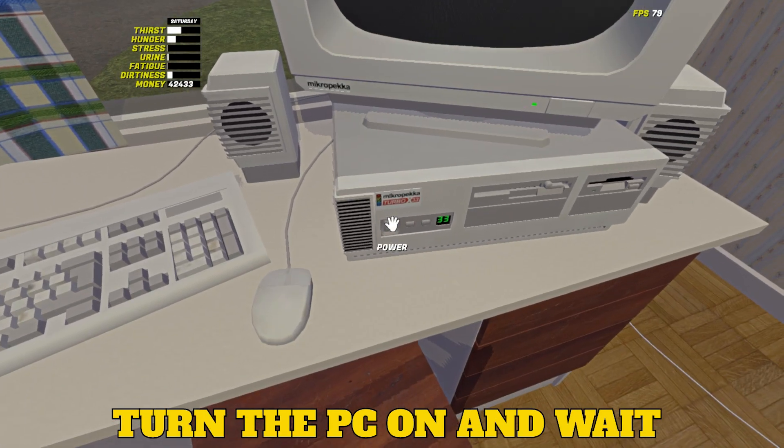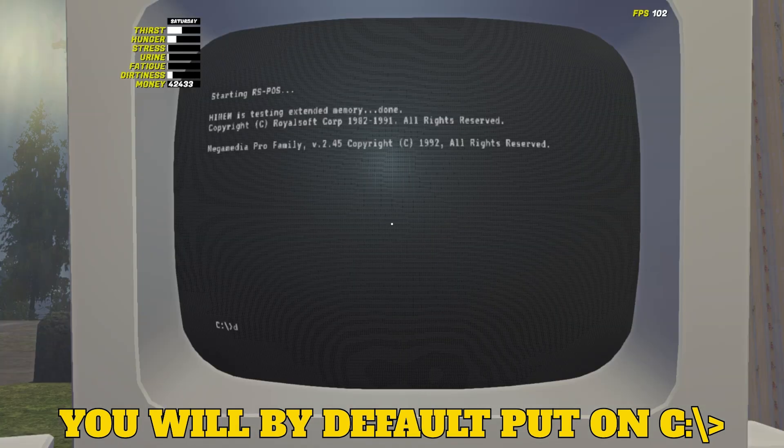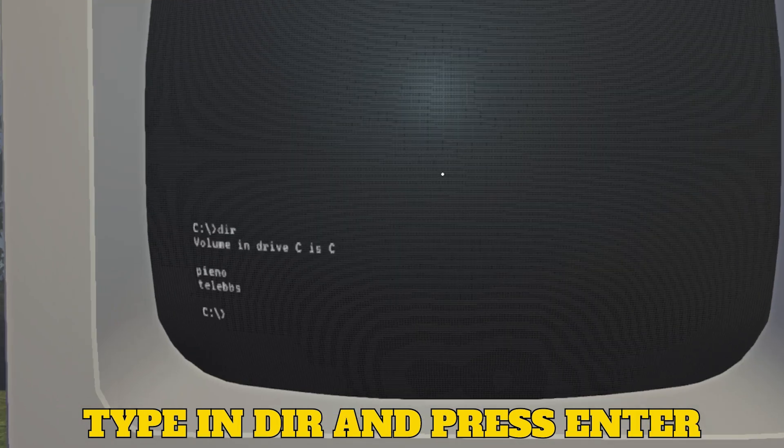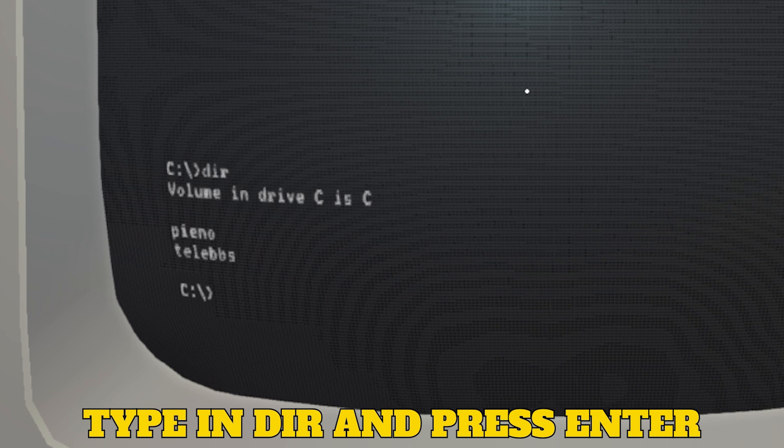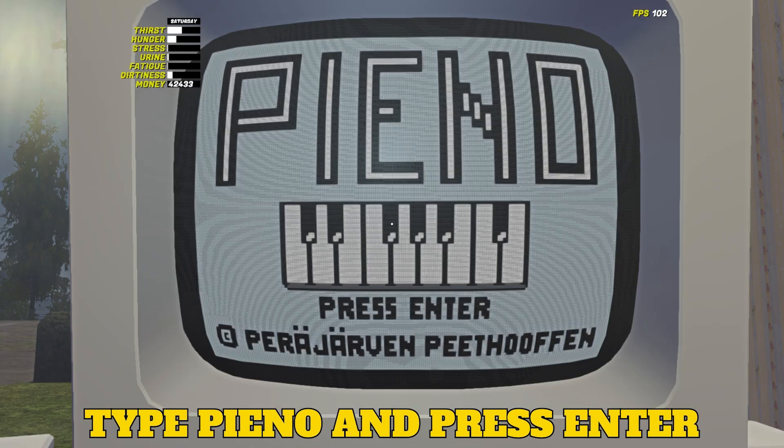Turn the PC on. Once the computer is started, you are already on the C drive as indicated here. So type in DIR and press Enter to show items installed on the directory. Next, type piano and press Enter again.